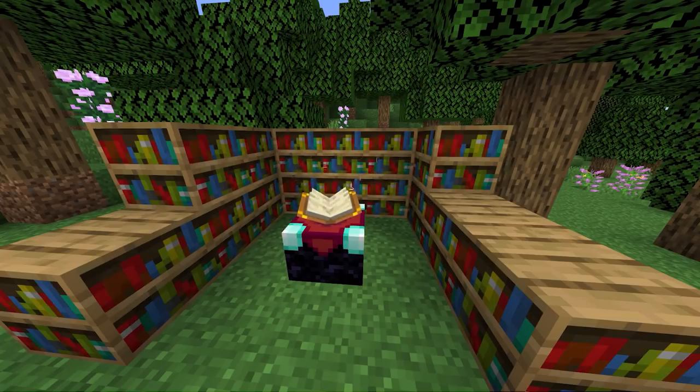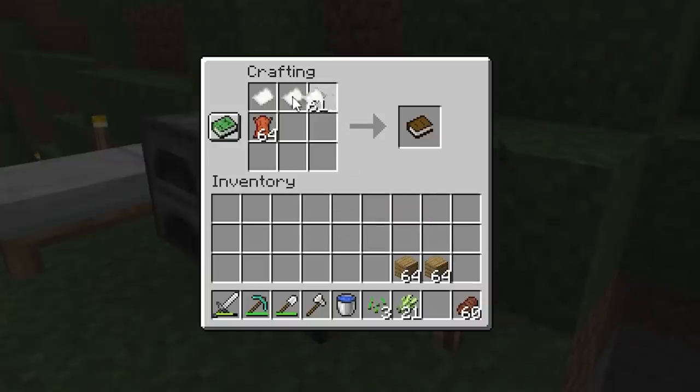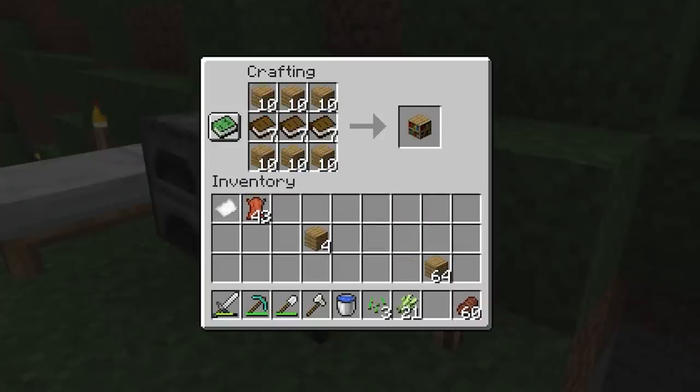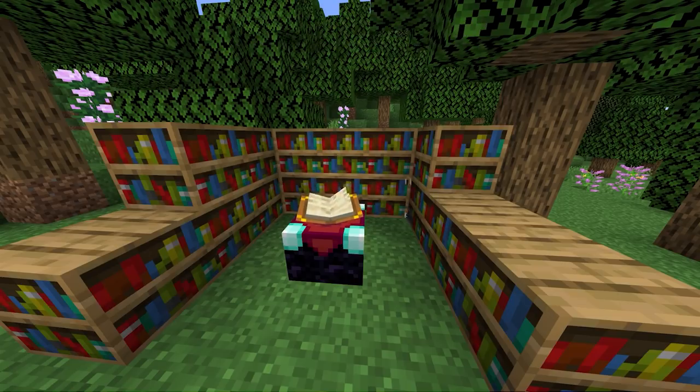Once you're level 30, you can make an enchanting room and enchant your weapons or armor. To make an enchanting room, you're going to need to get a lot of sugarcane and leather, found from sugarcane plants and cows. Turn the sugarcane into paper, combine it with the leather to make books, and combine those books with wood to make bookshelves. You're going to want 15 bookshelves to get to a level 30 enchant, so I'd recommend doing it as you play.